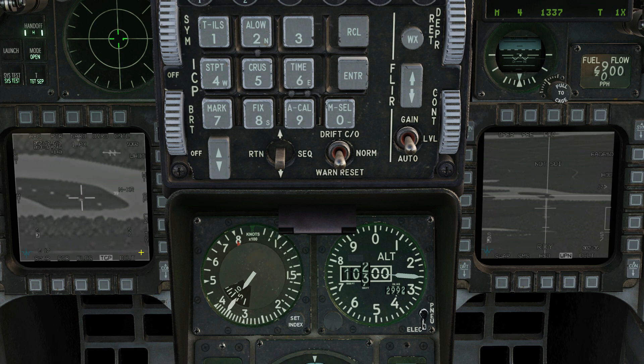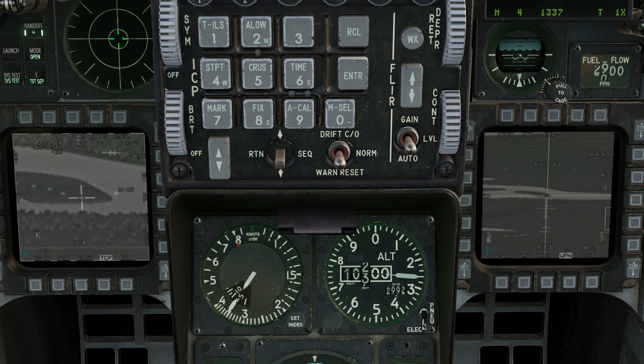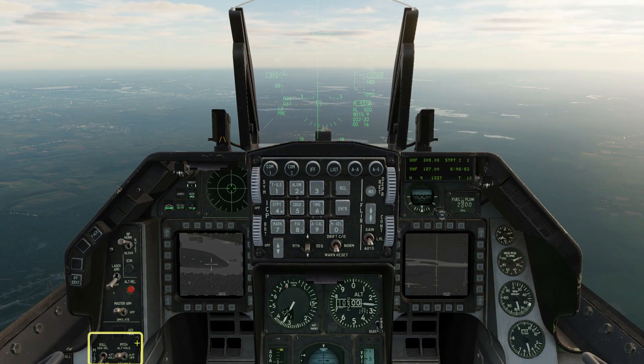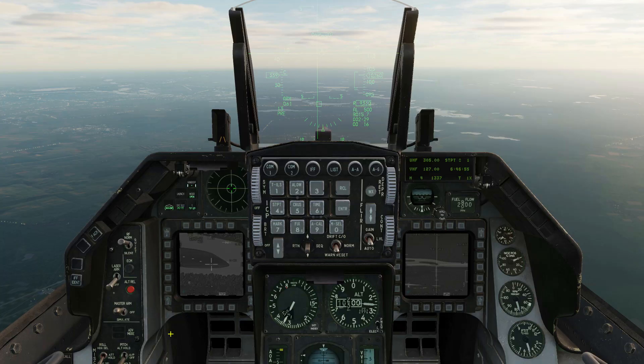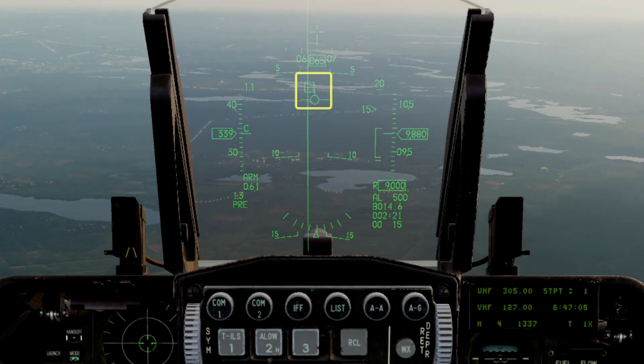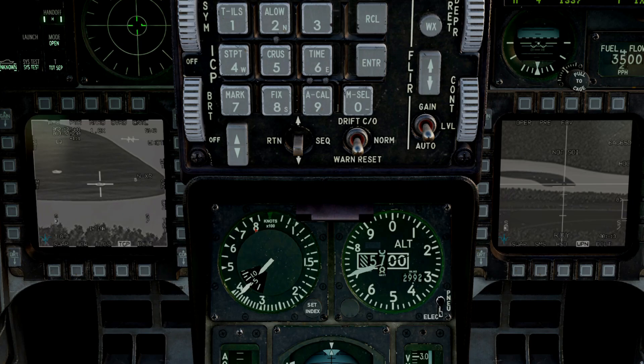Use the radar cursor to put the targeting pod over your first target, but don't go for a point track just yet — we're going to wait till we're about seven miles out. Put the autopilot on attitude hold mode and enter a shallow dive towards your target. We'll set the flight path marker on or just above the targeting pod pointing.